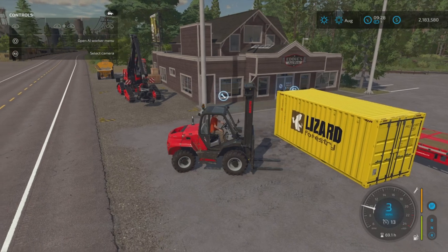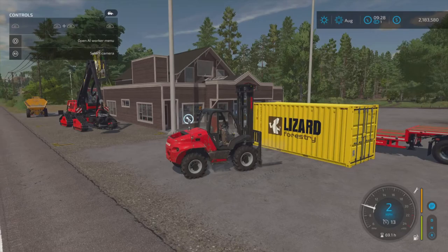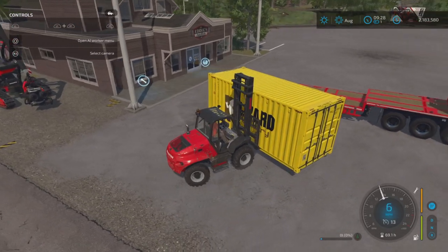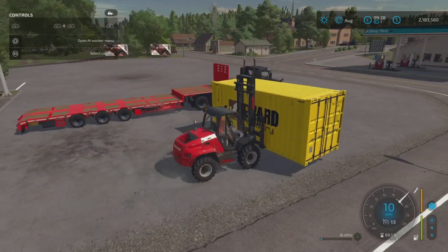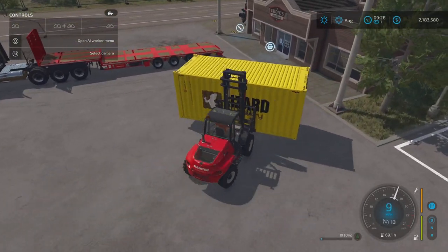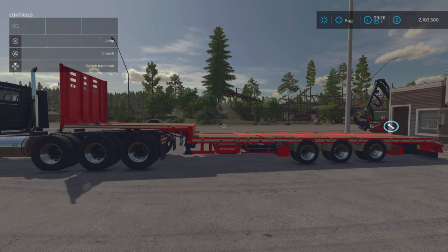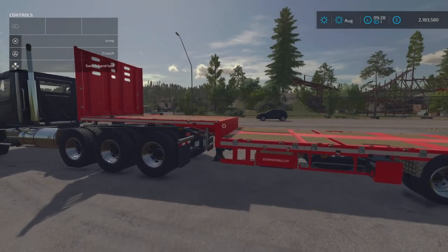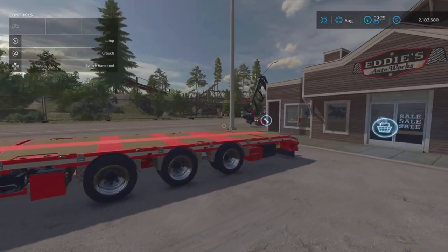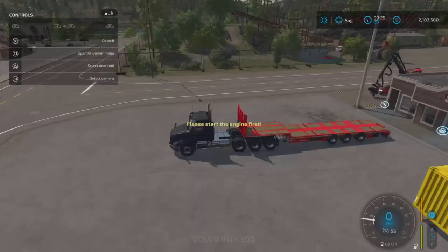We'll jump into this forklift - it's already on the map, normally over at the south sawmill, but I reset it to the shop which makes more sense if you're buying containers. There are holes for the forks to go in, and if you widen the forks it gives you more stability. The doors are only on one end, so we want them at the back of the trailer so we can load up the logs. If you want to buy the 30-foot container for nine-meter logs, that fits perfectly on the step and across the back.